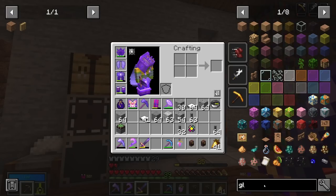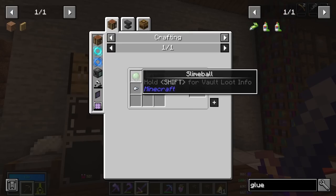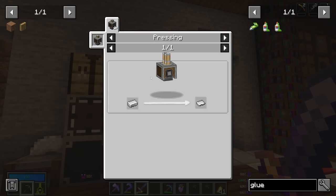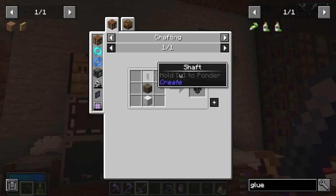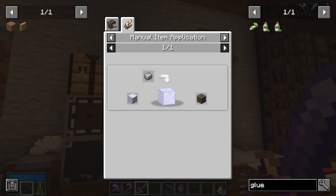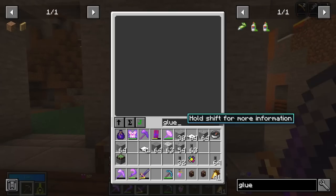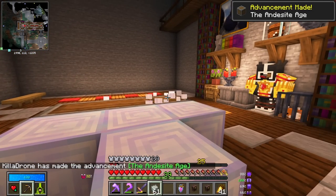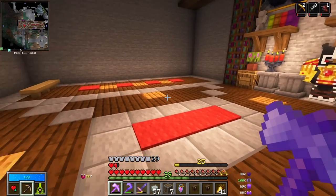Now I just need some sails for it. And I think I also need glue to glue all the sails together. For glue we need slime balls — that shouldn't be too bad — an iron nugget, and an iron plate, which requires a mechanical press. The mechanical press needs a shaft, an andesite casing, and a block of iron. The andesite casing is a block of chromatic iron — that's expensive — with some andesite alloy right-clicked onto it. So we need some chromatic iron blocks and just right-click with andesite alloy, and there we go — andesite casings.